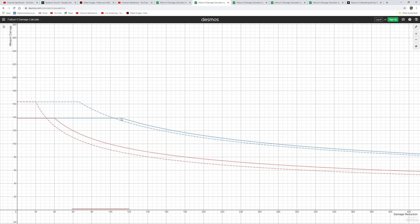Next graph shows full health stealth build: Junkie's versus Anti-Armor. For ballistic weapons, Junkie's wins versus lightly armored enemies, but after that Anti-Armor goes ahead - still just a little bit. In the case of energy weapons though, Junkie's quickly loses versus Anti-Armor. Therefore in a full health stealth build, Anti-Armor seems to be a way better pick.